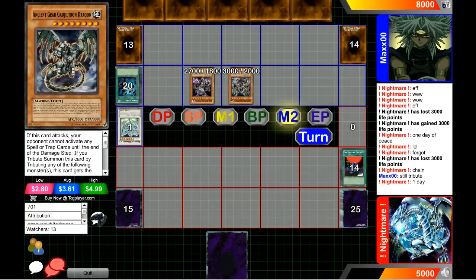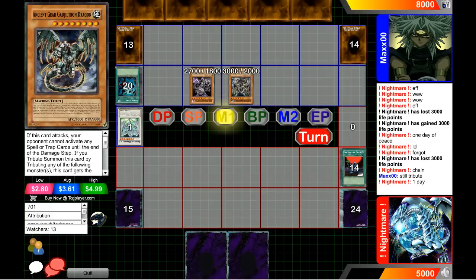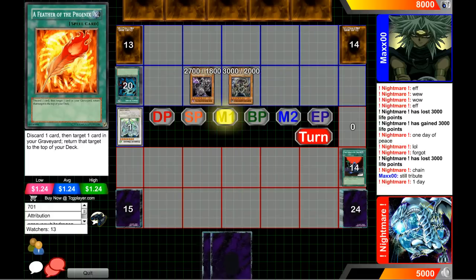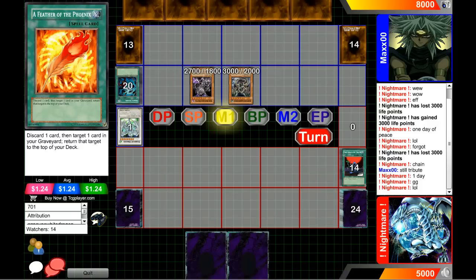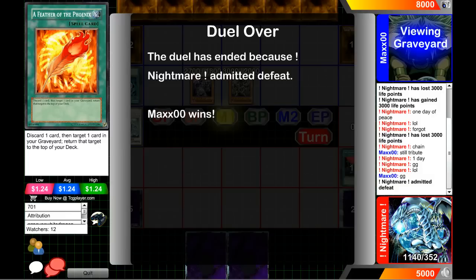Dark Hole did a pretty good job and cleared the board. He's gonna activate Feather of the Phoenix. He's revealing because of Deck Devastation Virus and he says GG because he can't do anything. He got pretty close though. Actually, if that Morphing Jar had gotten its effect off — I think there were 13 cards left — he might have potentially been able to do some damage. Having Heavy Storm makes sense, but I don't understand the point of Burial from a Different Dimension in this deck.